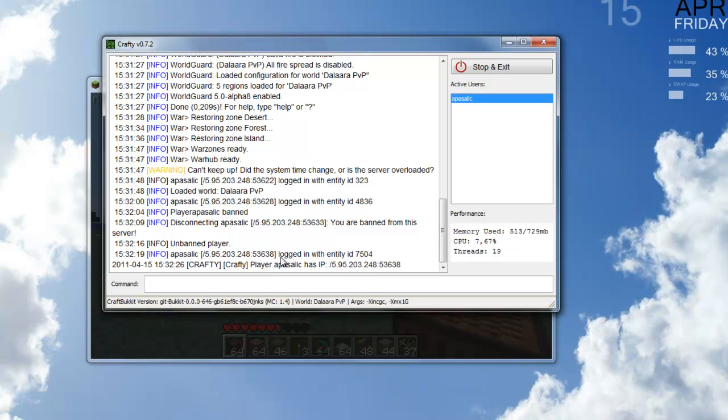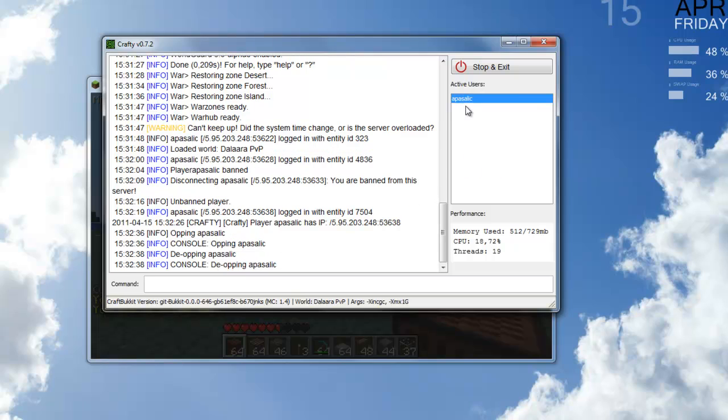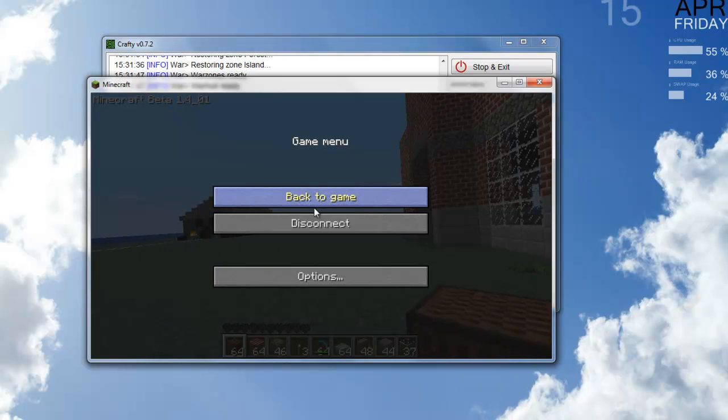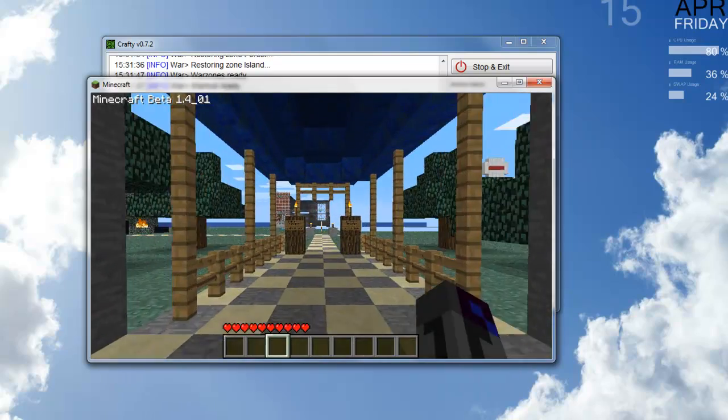So here's my IP. And then you can also ban IP of course, and you can also op and de-op. So that's basically how you do it — it's very easy. It's nice to just give op to apostilage like this. Kill apostilage — let's try that — and it works. Look, I'm dead — sorry — just from the console, the GUI. It's very easily done, this GUI is very nice.